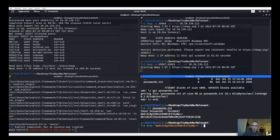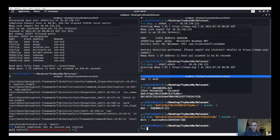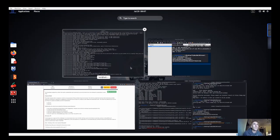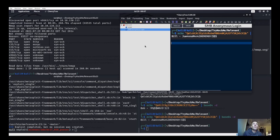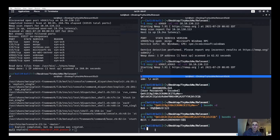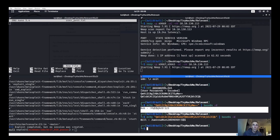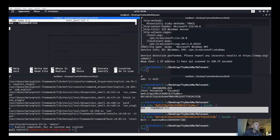The passwords file looks like it contains base64-encoded strings. Let's do echo and pipe to base64 decode — we get a password. We'll do the same for the second one — we get another password. So we've got a couple of passwords. I'll copy and paste them into a file using nano — save it as userpass.txt and throw both decoded passwords in there.